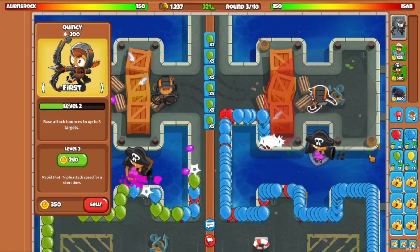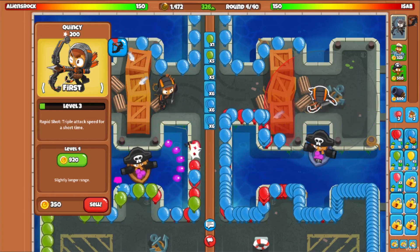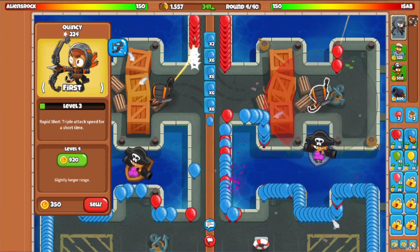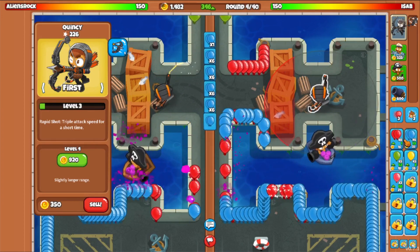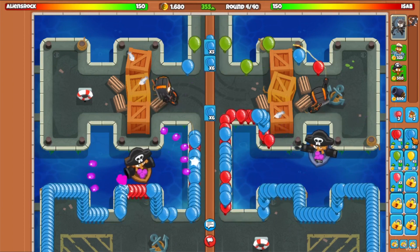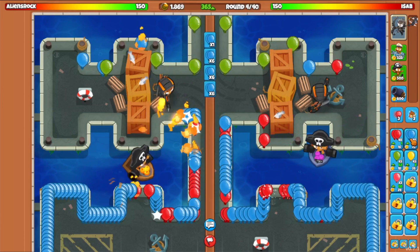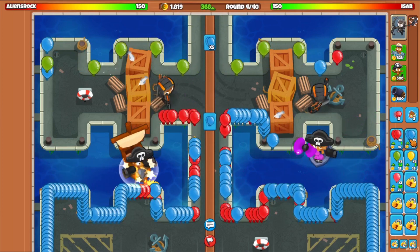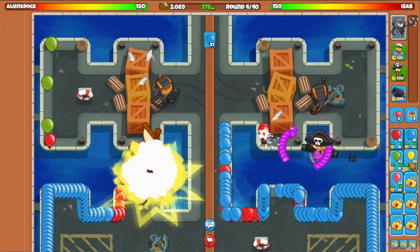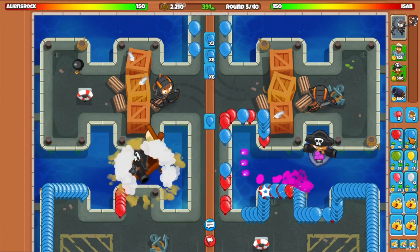This is real time — BTD6 you can stop the round and have time to think. I know there are races where you can't technically do that. He's sending grouped blues, and I'm just going to trust that he knows what he's doing. Cannon ship — yeah, that's good. I think sending the grouped option is the best option.